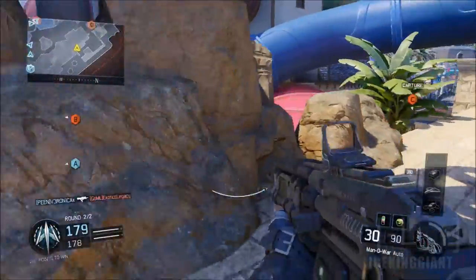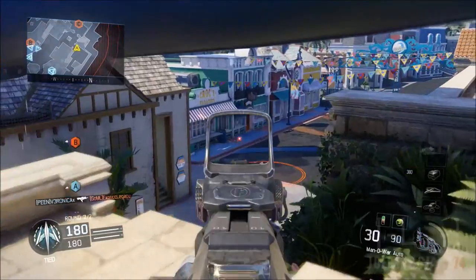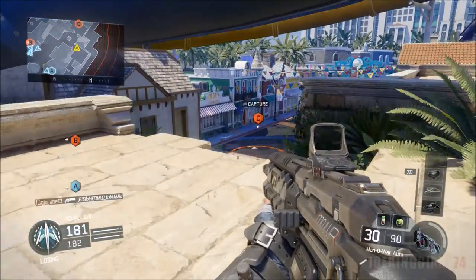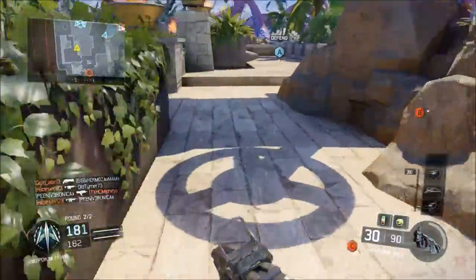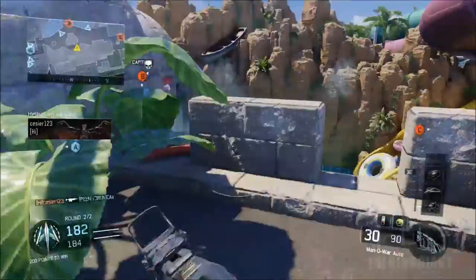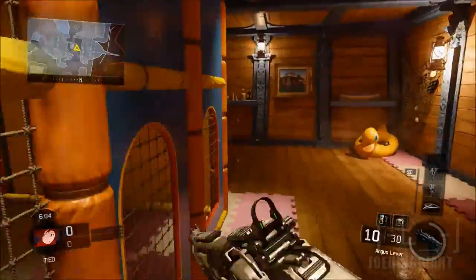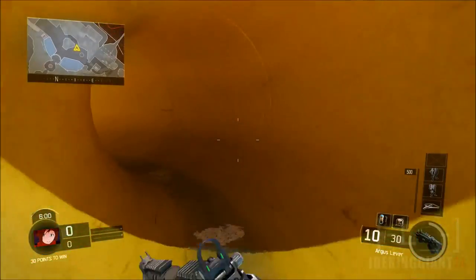Now this will allow him to see the C flag and the whole center of the map, which pretty much gives him a great advantage over the other players. This is what's been going on in Splash — the DLC map is pretty much broken if people are going up there on those roofs. So now let's try it on private match.